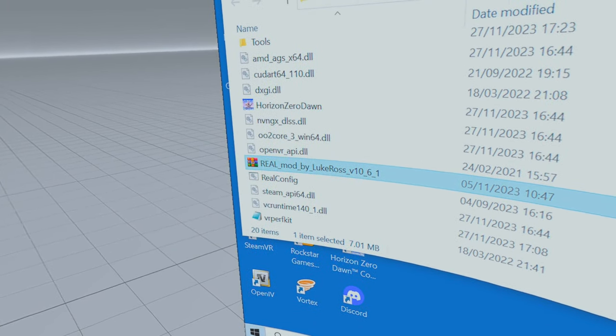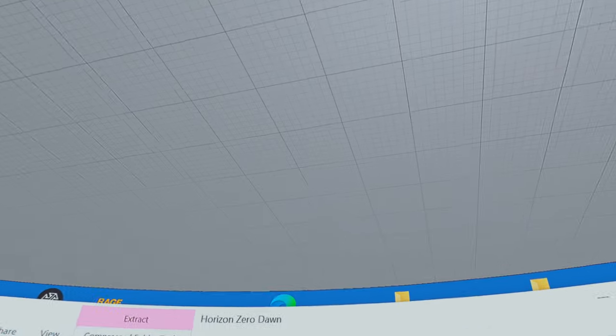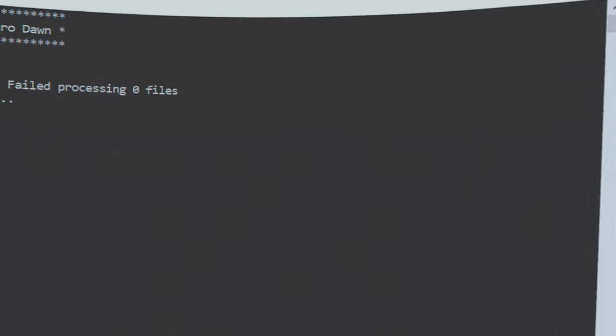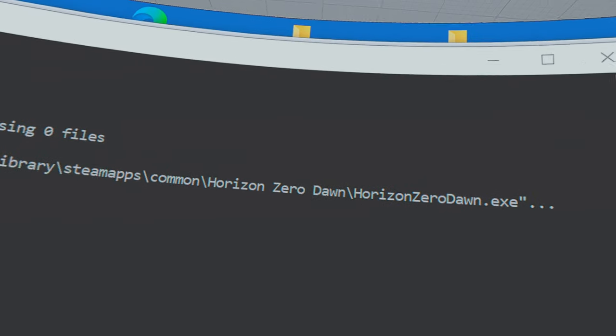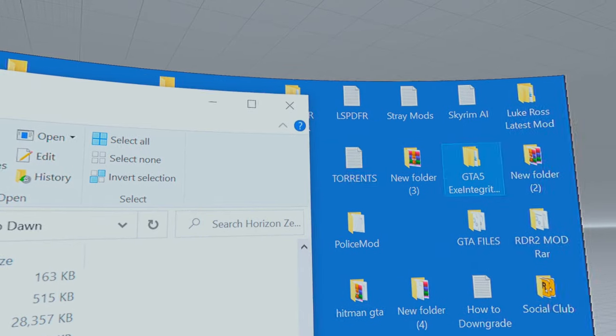Once you've done that, all you have to do is double-click on real config. Select yes. All this will happen, and then press one key — any key on the keyboard. And that's it, it should be done. Let's close this.